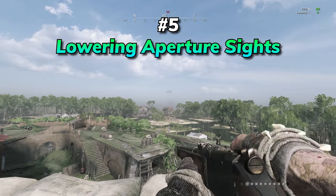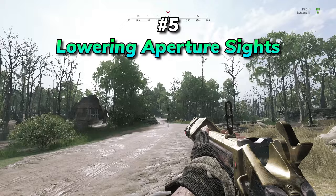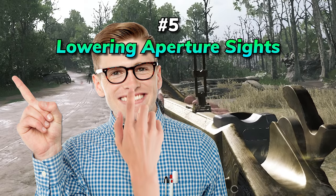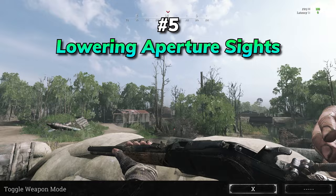If your gun has an aperture sight, it can be flipped down to give you some extra versatility. This works on every gun except the nitro and silenced variants. Simply press your toggle weapon mode key and voila.